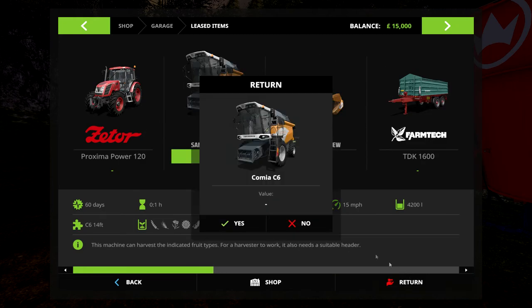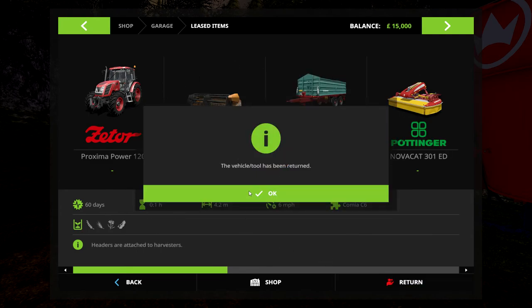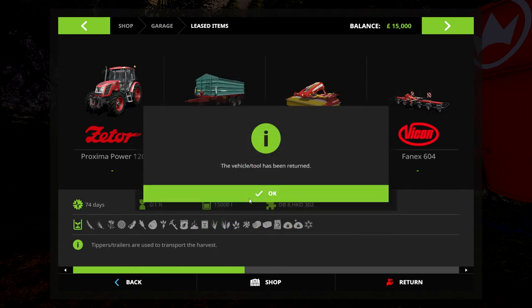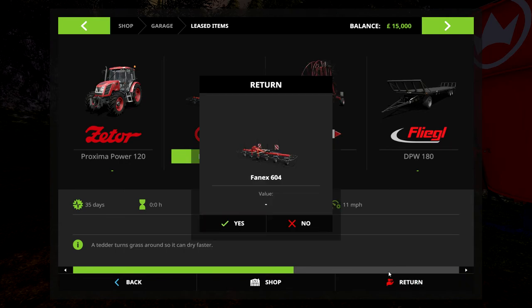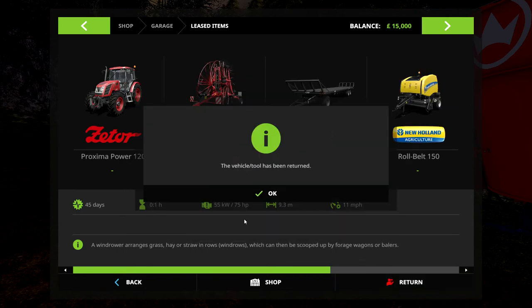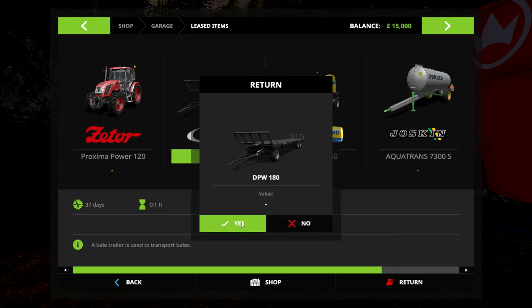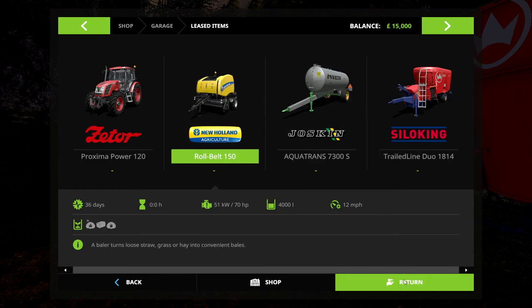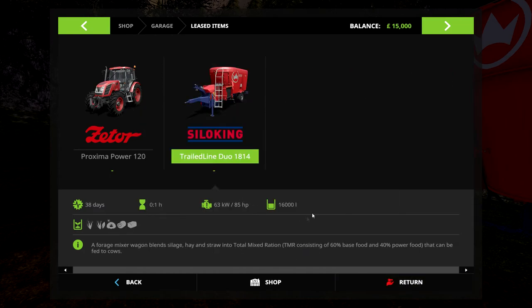Getting rid of all of this doesn't give us any money but it does cut our running costs down. You'll see we've got very little left. There are certain things we are going to need — we're going to need a mower, but not a rake or tedder, not a bale trailer yet, certainly not a baler. A water tank we will need but we'll buy one.